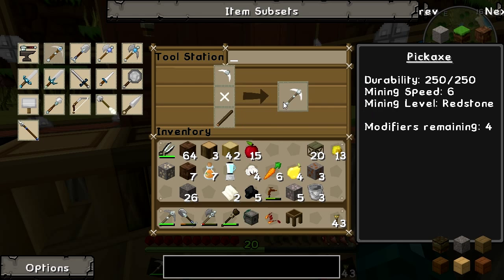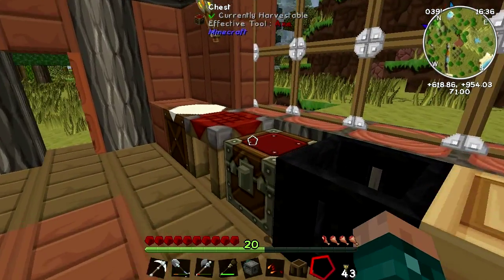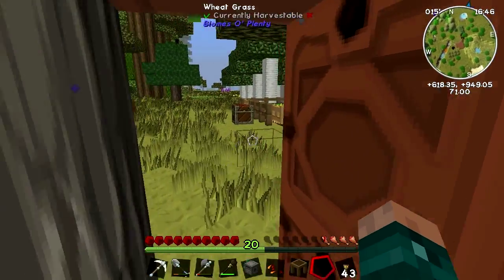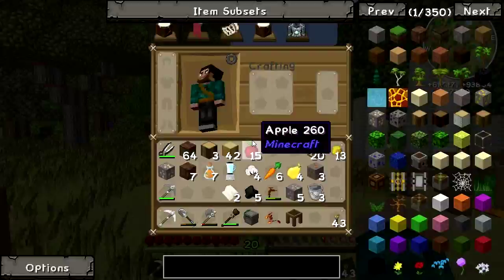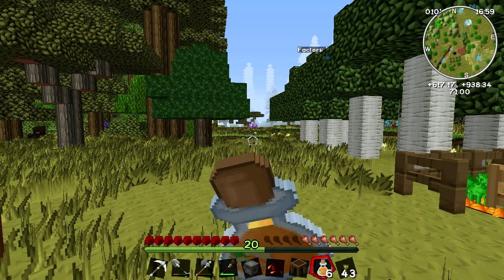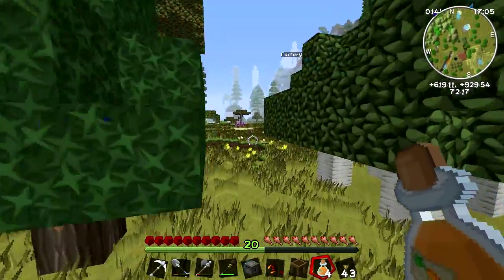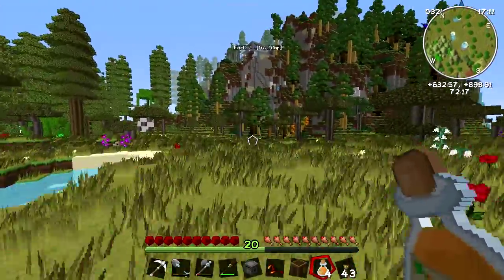The stats on this are: durability 250, mining speed 6, and can mine redstone. Most importantly compared to the old one — durability 131, mining speed 4 — so it's faster, can mine more, and mines better. It does take iron to repair where the old one only took cobblestone, so it's a bit more expensive. Anyway, the sun is going down — let's drink some carrot juice to get our strength back up and head back up to the hill.